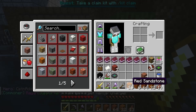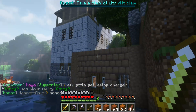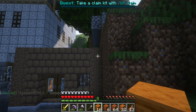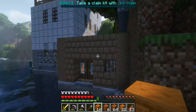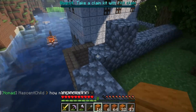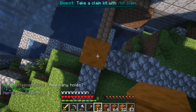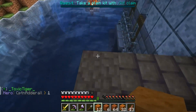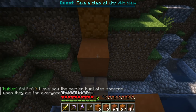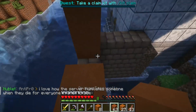I got some red sandstone, orange terracotta, and some cut red sandstone that we're going to use for the second floor. Let's start by containing this column here using the regular sandstone. I had envisioned this a little differently, but this will do.